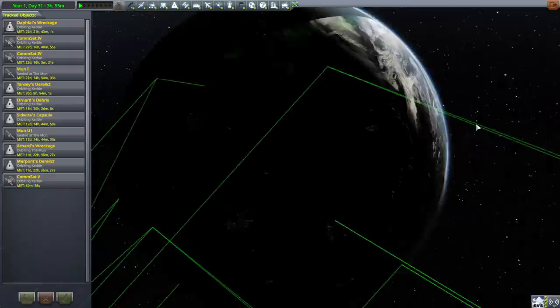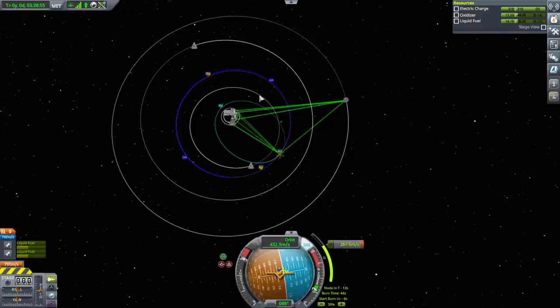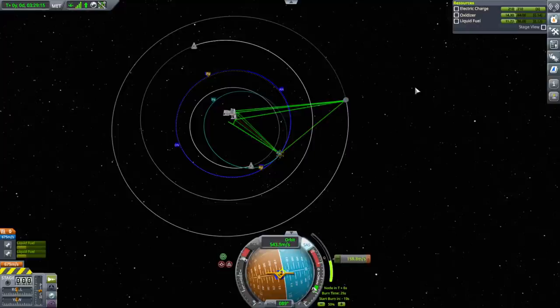Let's get on with placing the commsat. For interplanetary missions, the higher up it is the better. Since we have all these comm stations around Kerbin now, there's no particular reason to keep it above the KSC especially. The higher it is, the less time it's going to be in the shadow of Kerbin, given wherever we are trying to transmit from. So I'll keep it in this higher orbit — I wouldn't bring it back down to keosynchronous or anything like that.